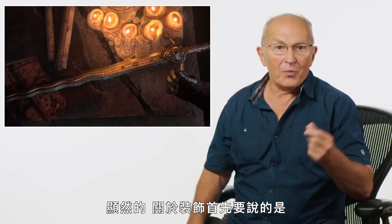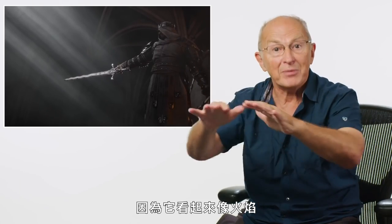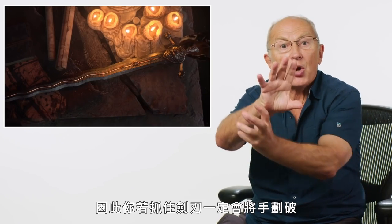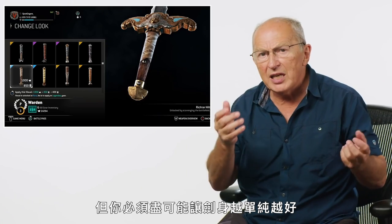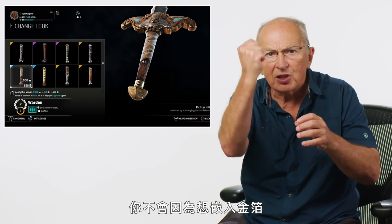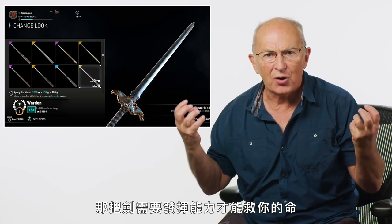Decorated swords — For Honor. Decoration was only ever available to the wealthy, to princes and kings, and it was much, much more restrained than we see here. There's a type called a flamboyant blade because it looks like flames; what those sharp wavy edges do is constantly present a curved surface to the hand, making it impossible to grab without cutting yourself even through a leather glove. Occasionally you might find gilding on the cross guard or pommel, but you really need to leave the blade as plain as possible — you don't want to compromise its integrity. That blade needs to perform to save your life. Leave it alone.